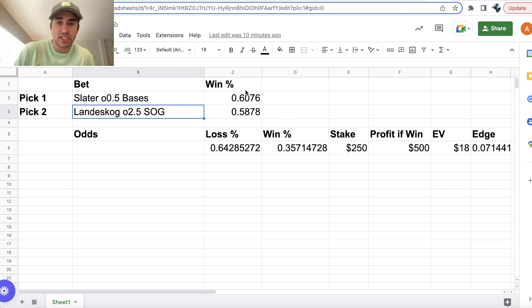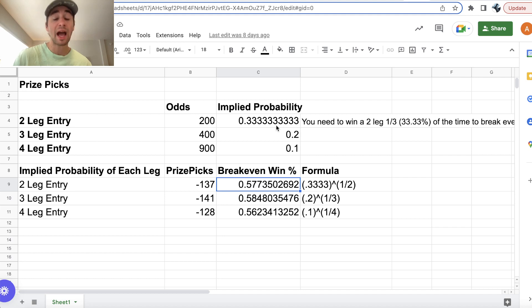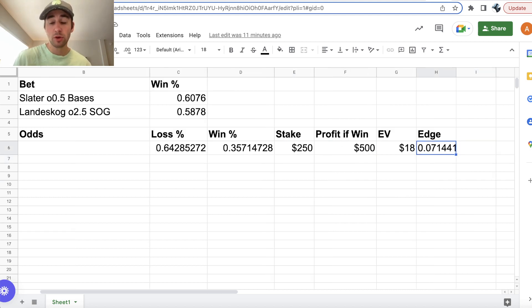These are two uncorrelated player prop bets — one MLB prop, one NHL prop. To get the win probability that both picks win, you just multiply the two numbers together, which gives you 35.7%. We're higher than the break-even win probability on Prize Picks, so we're going to be profitable. This is a great two-player prop pick entry for today — $250 to win $500, $18 in EV, 35.7% win rate.